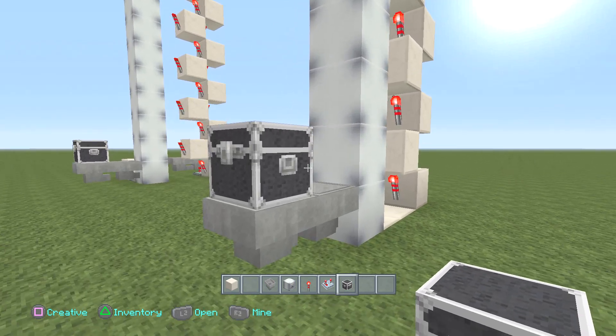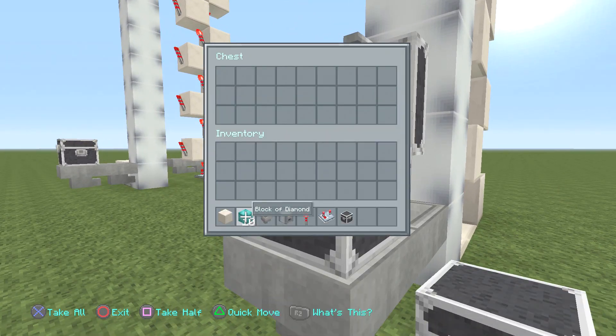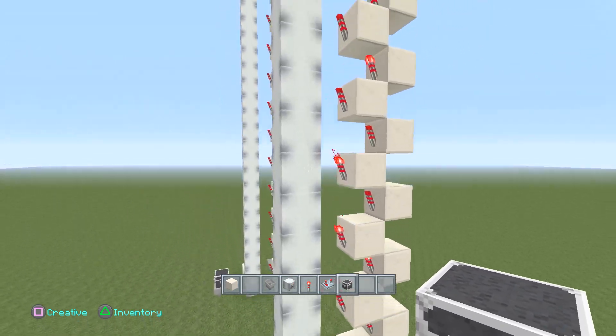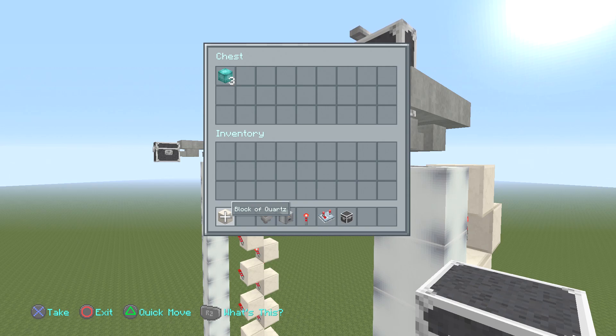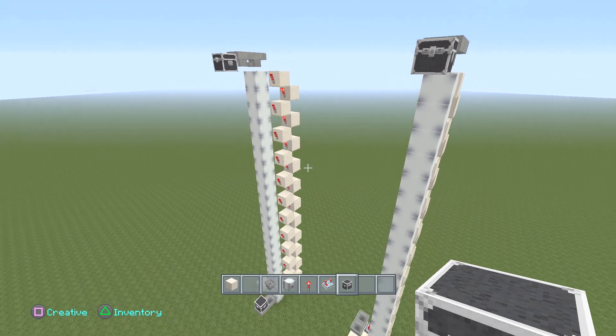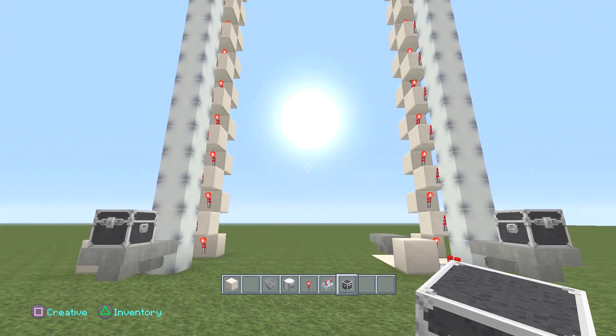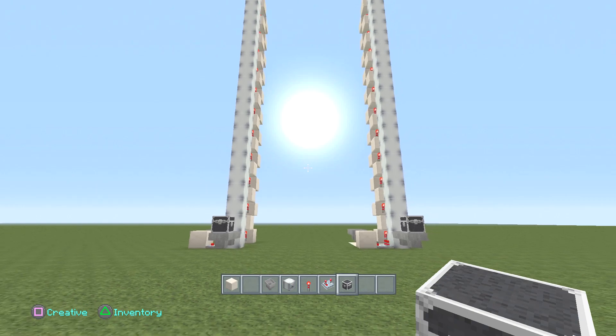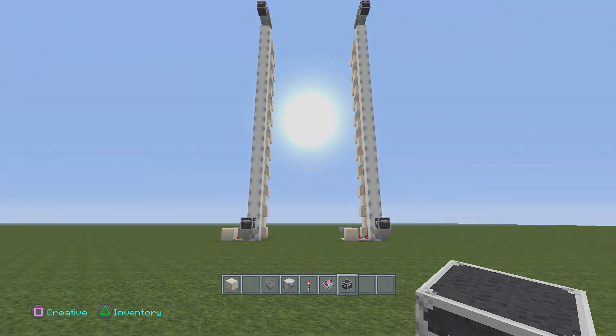Now we're going to place about 10 items right inside and it's going to work beautifully. Once you go up top you're going to see the items are right inside — look at that, all 10 items. And there you have it guys, the system is complete! Anyway, I want to thank everybody for watching. If you could please leave a comment and subscribe, thank you!